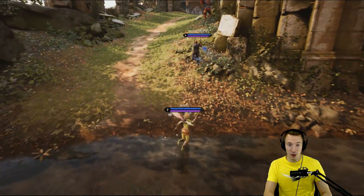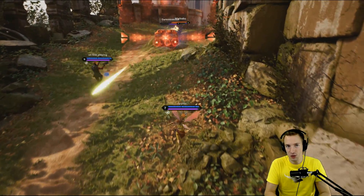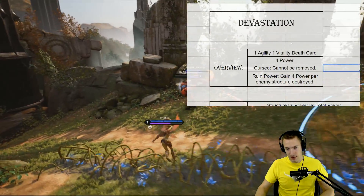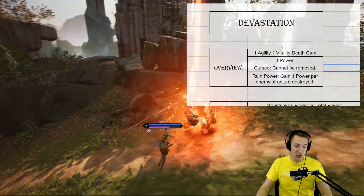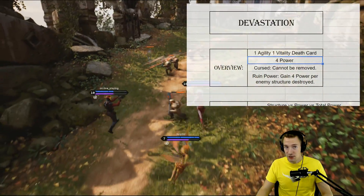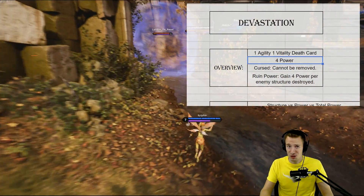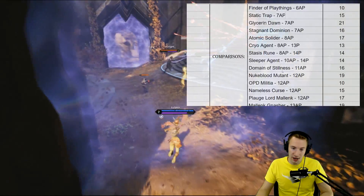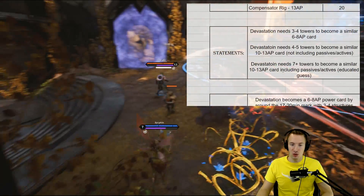Welcome, ladies and gentlemen, to a Paragon Guide. I am Silphan, and we are taking a look at the math behind Devastation. The quick TLDR: Devastation is basically a good value 2-cost card, giving you 4 power, and essentially within the first 10 minutes it becomes an 8-power card.